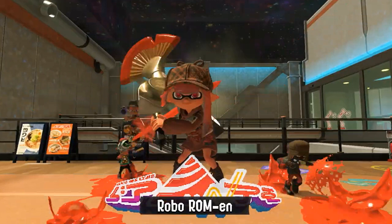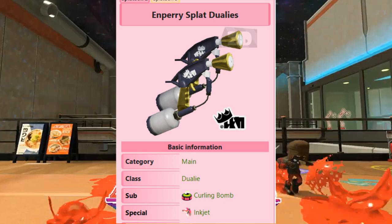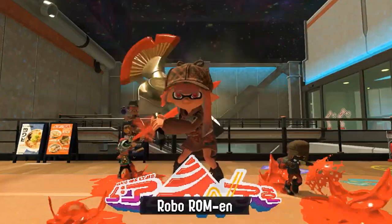We now get a look at four more new kits, and one of these made me very happy. From left to right: Foil Flingza, a new S-Blast (not sure what the brand is yet), Painbrush Nouveau in the middle, and Empire Splat Dualies on the right. I've been going insane about a new Painbrush, specifically Painbrush Nouveau, so I'm very happy they dropped it in the trailer. For these four weapons, we know Empire Dualies have Curling Bomb — a callback to Splatoon 2 — and the new S-Blast has Burst Bomb, which is a major improvement.